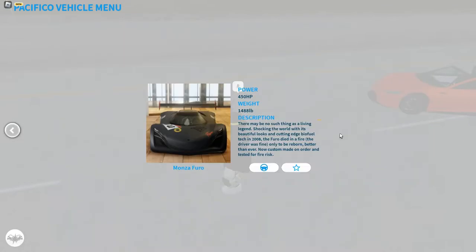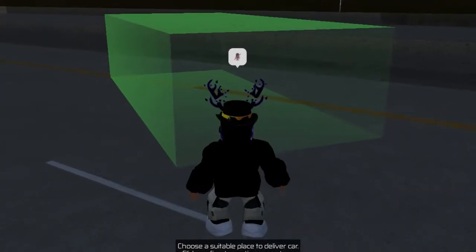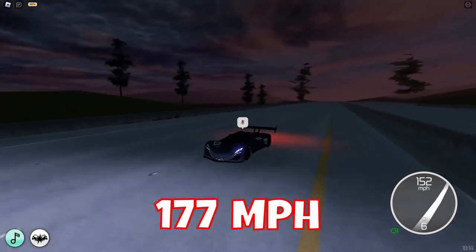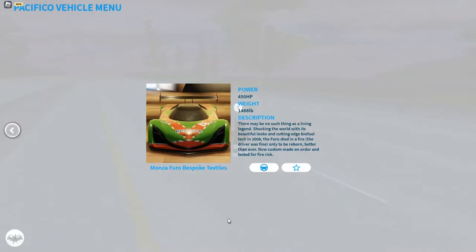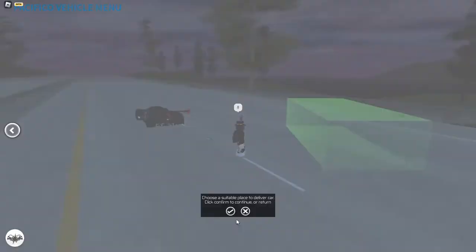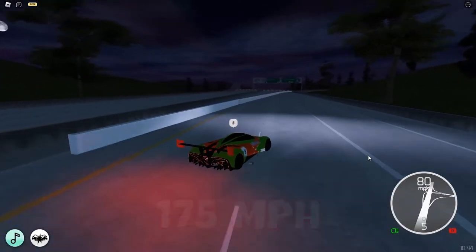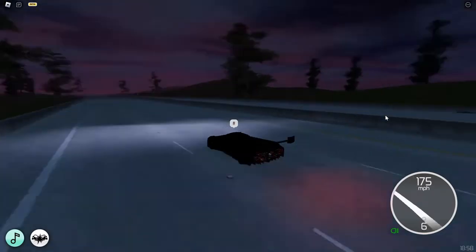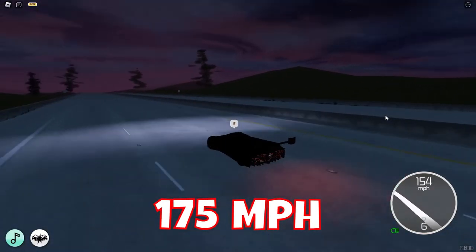Then we got all of these track cars. I absolutely do not know the name of this. The first track car is 177 miles per hour. Then we got the same track car with some other textures — this one is 175, two miles per hour slower. And the third one is just a road car, and it's 175 miles per hour as well.